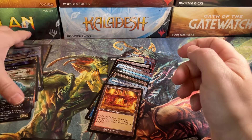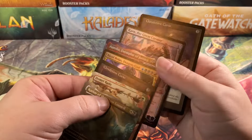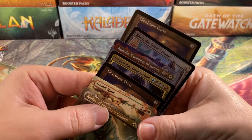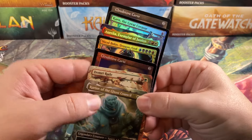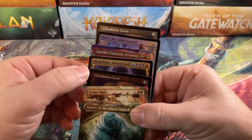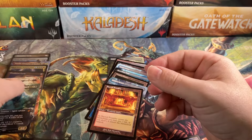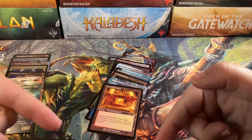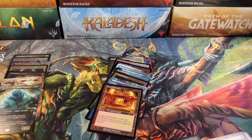Our Mythics were kind of weak though — we got seven total. It's a good thing that this set is all about the rares, not the Mythics. There are good Mythics in the set, and we got a couple: Karn, Aurelia, Cloudstone Curio twice, and the Karlovs. So we did get some good Mythics. Let me know what you guys think in the comments below. Thank you guys so much for your time — don't forget to check out the description and click some of those links, they help out a lot. We'll see you in the next one. Bye.